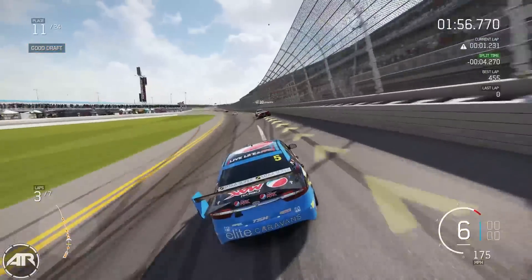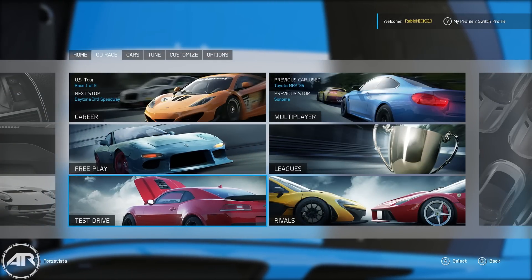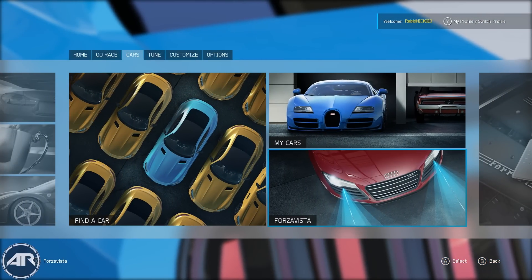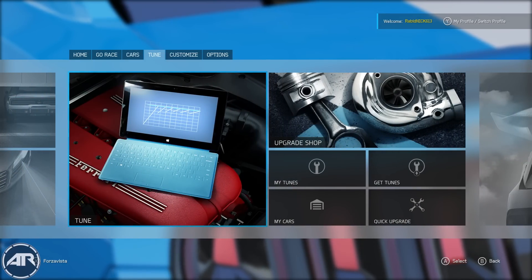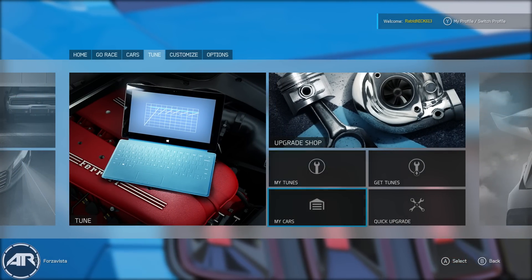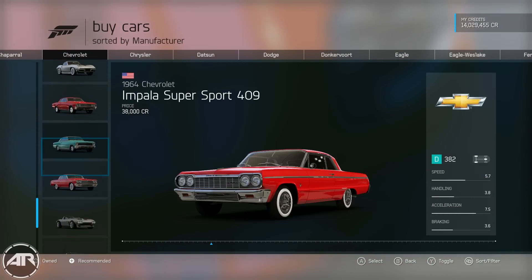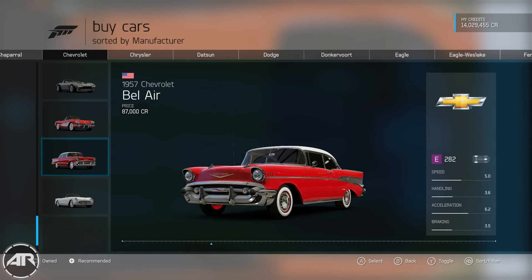Let's talk about the menus. I think the menus look really great and from the week I've played I've adjusted to them very well — I can find exactly what I'm looking for with no trouble whatsoever. Buying cars is now very simple and super fast; you can sort by manufacturers horizontally and then each car vertically. It's very good.